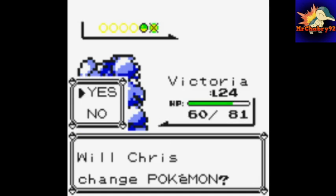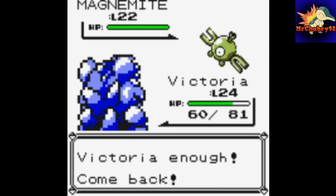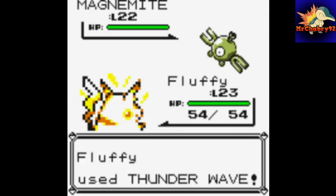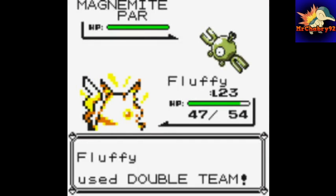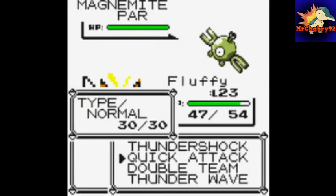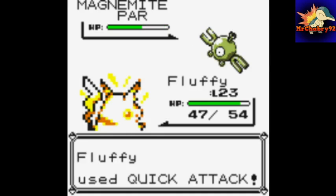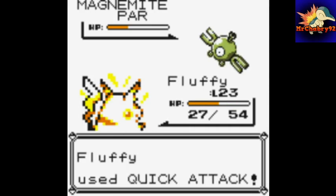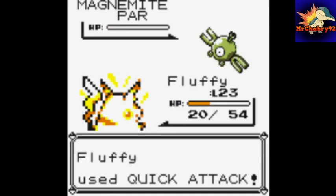Now he's going to use his Magnemite. Might let Fluffy get some experience. Start with a Thunder Wave, then get a Double Team up, and we can start Quick Attacking. The Sonic Boom hits, but this better take out Magnemite — and it does.